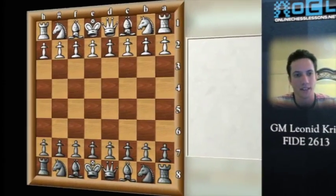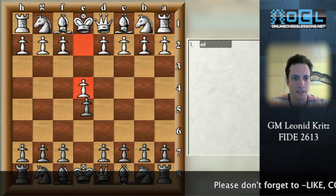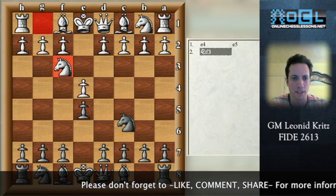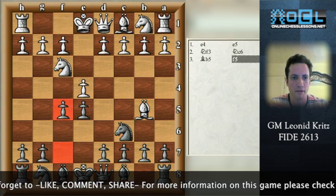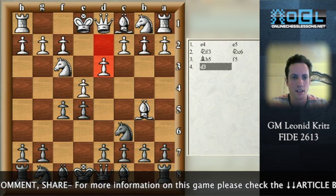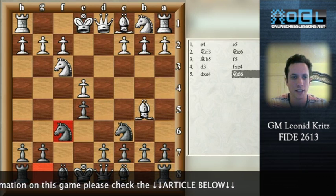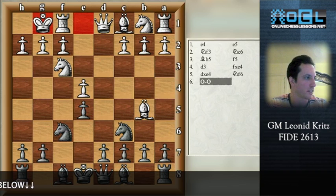This is the last section of the Jaenisch Gambit. We analyze the variation 1.e4 e5 2.Nf3 Nc6 3.Bb5 f5 4.d3. Black takes on e4, d takes e4, Nf6, and now short castle. This is obviously the most dangerous continuation.